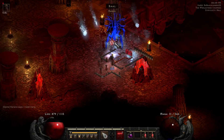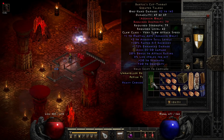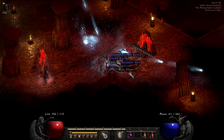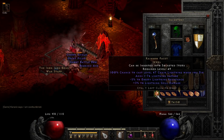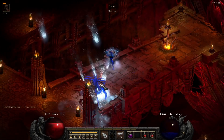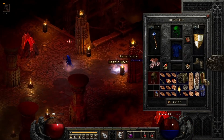On run 22 we get a pair of Greater Talons — it's Bartuc's Cut-Throat, rolled pretty okay. Run 23 comes along and we get a unique jewel and a War Staff. I don't know why I picked up the War Staff — Iron Jang Bong — but the unique jewel is a Facet: 5/3 Lightning. On run 29 we see a long-lost friend: the Harlequin Crest Shako, and it's the fourth one I've found this reset.